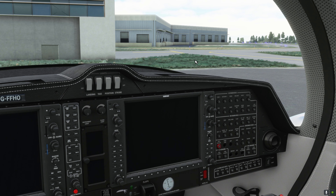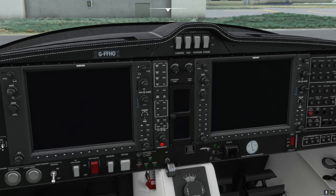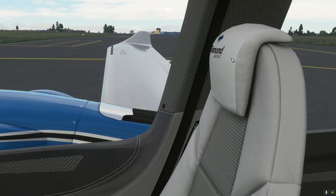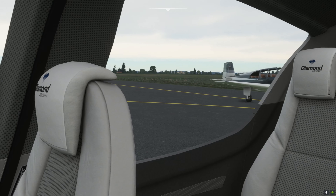Then we'll return to Nottingham, use the aircraft navigation systems, maybe demonstrate the autopilot, and get ourselves into the circuit. The examiner could ask for flapless circuits, standard approaches, all that kind of stuff. We'll just do one approach with both engines — a standard touch-and-go, full flap on the active runway.